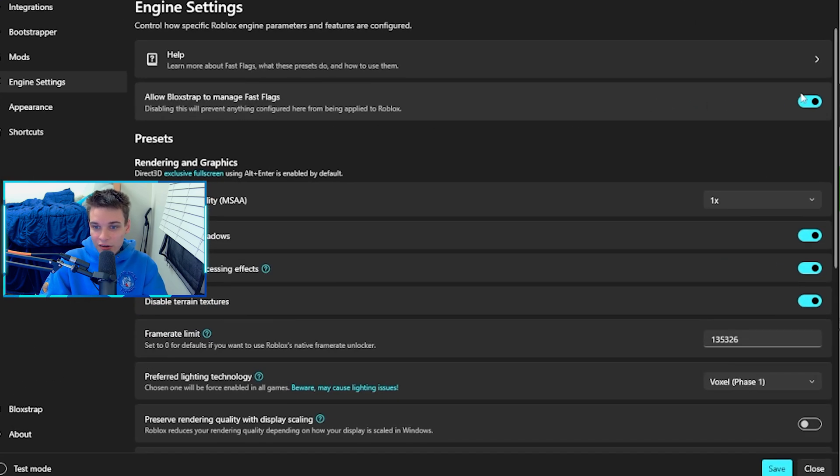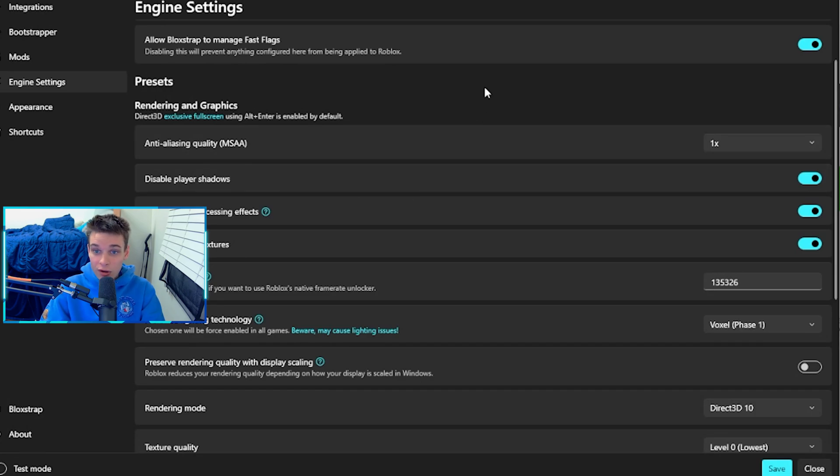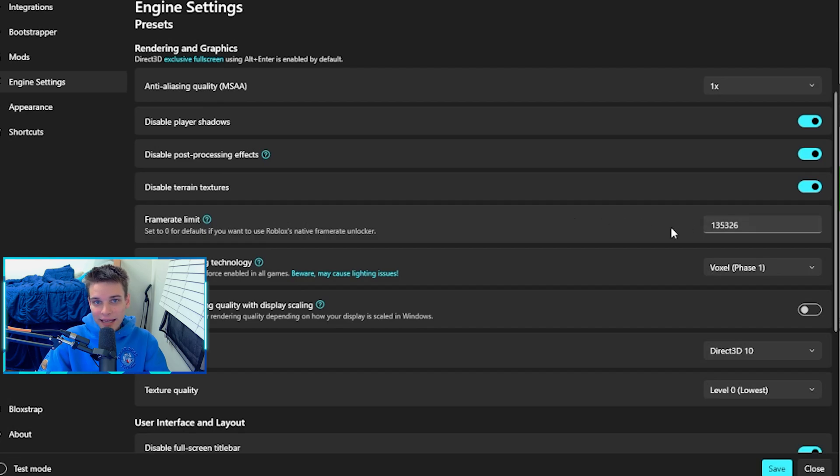Allow Blockstrap to manage fast flags. Set anti-aliasing to 1 — this makes edges slightly less soft to reduce CPU load. Disable player shadows and disable post-processing effects, which removes post-processing if a game has it enabled. Disable terrain textures. Set the frame rate limit to 99999, which removes Roblox's native FPS cap.